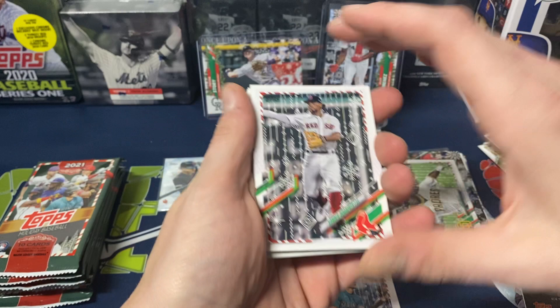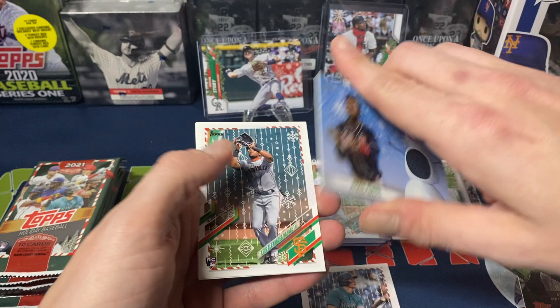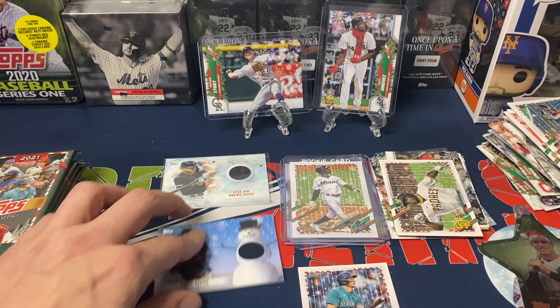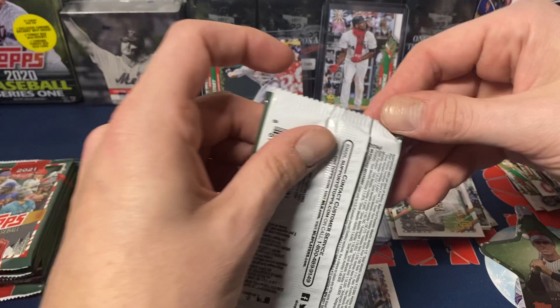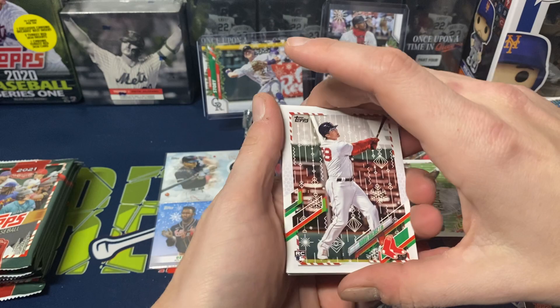We do get a Ke'Bryan Hayes though — that's nice. Then we have Xander Bogaerts. Oh, that's our patch! Ozzy Albies. So that continues with the Braves theme from the last opening — pulled a Braves patch out of that one as well. Luis Alexander Basabe, Kyle Seager, Eloy, Tristan McKenzie, and Casey Mize — a couple of okay rookie pitchers. Ozzy Albies — nice blue patch. As long as the patches are colored, I'm happy, even if it's a pinstripe patch.